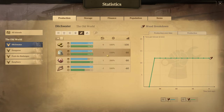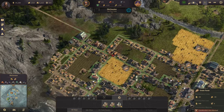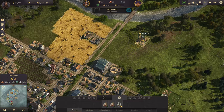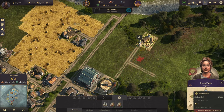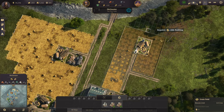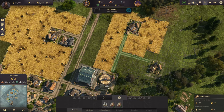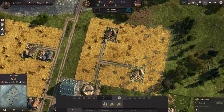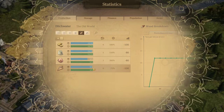Let's check our grain — grain is low now. So let's get some grain farms put in. I'm going to do something a little different and connect them directly to the malt house because that's where they're needed. Now that should have taken care of the grain — yes it did, good.